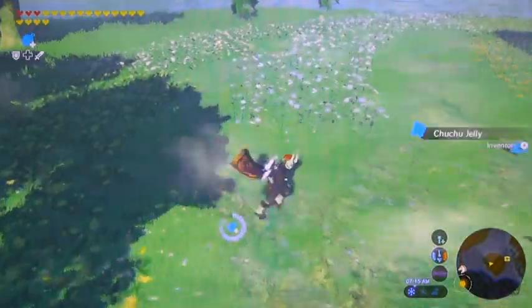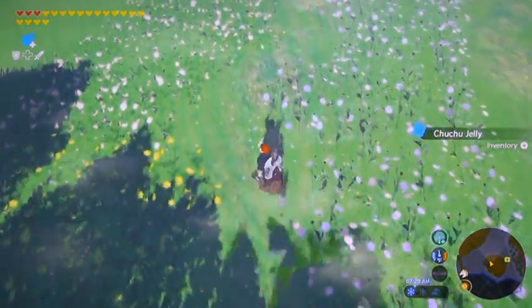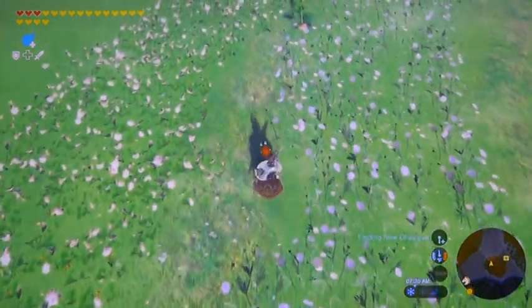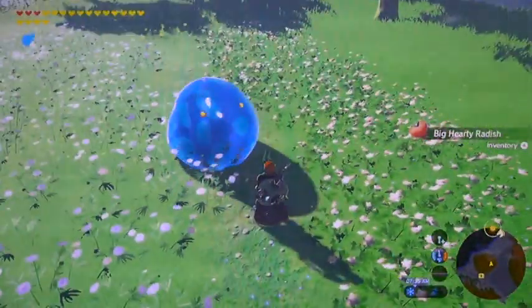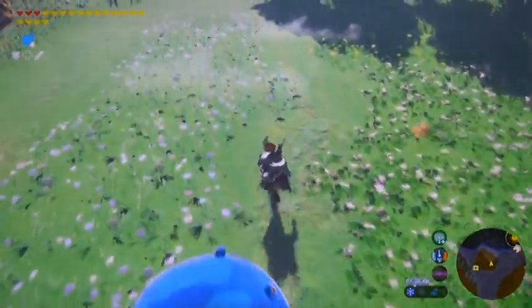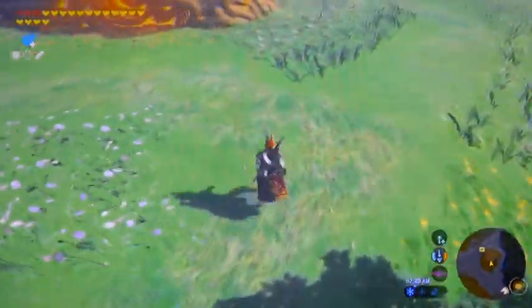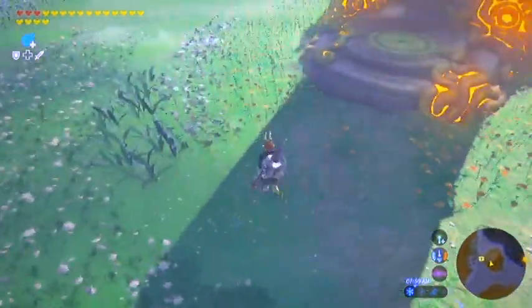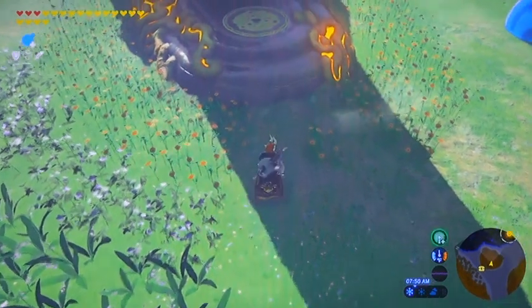Super frustrating. At this little fork, we're actually going to go left because there's a big hearty radish. Easy as she goes — don't step on the flowers. Unfortunately, a giant enemy will pop up out of the ground and pester you, but I'm going to avoid him for now. Last but not least, this is where it gets real tricky, because there's a pot of flowers right in the middle of the walkway, so you have to get right in between the two. And you should be all set.